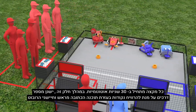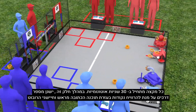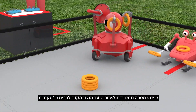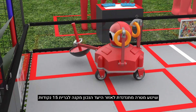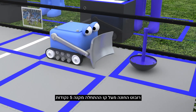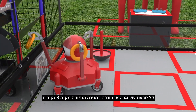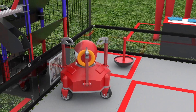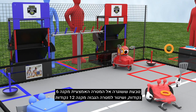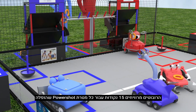Each match begins with a 30-second autonomous period. During this period, there are a number of ways for teams to score using only pre-programmed instructions and sensor inputs. Delivering a wobble goal to the correct target zone earns the alliance 15 points. A robot parked over the launch line earns 5 points. Each ring launched or placed into the low goal earns 3 points. A ring launched into the mid goal earns 6 points, and launching into the high goal earns 12 points. Robots earn 15 points for each power shot target knocked down.